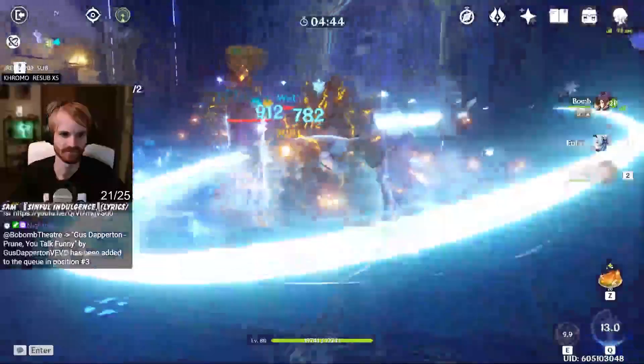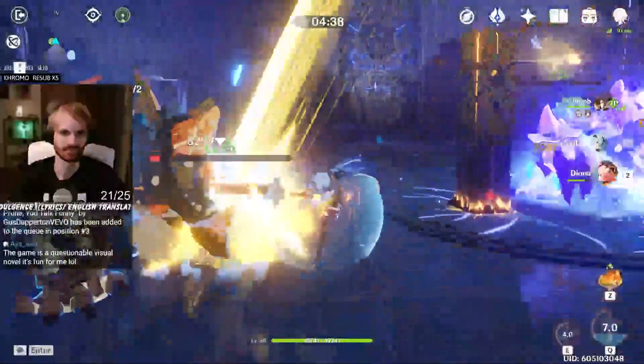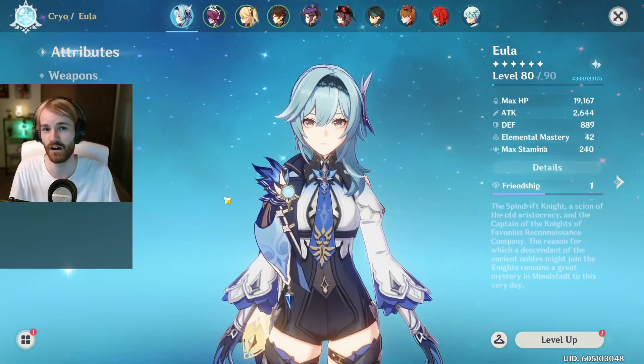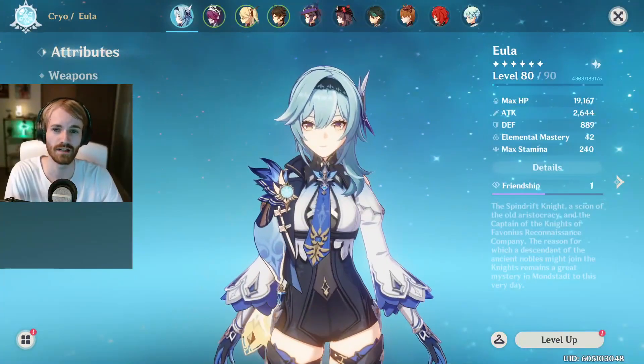A new character has been dropped and that would be the claymore user Eula. We're going to be going over several different builds and weapons that you can use with Eula, as well as different comps you can run her in to optimize her damage as a main DPS.